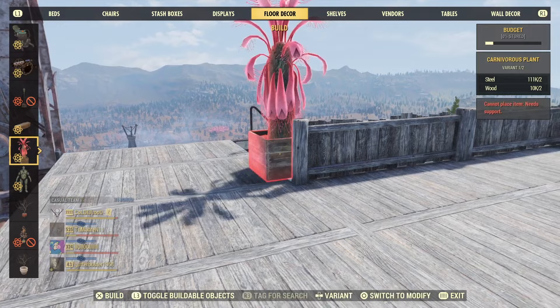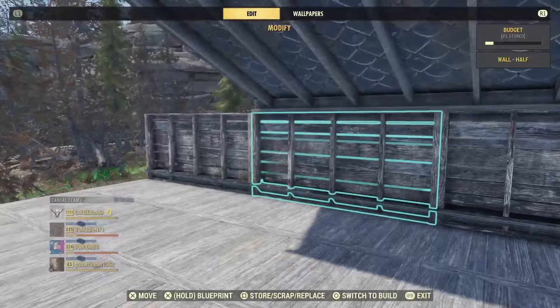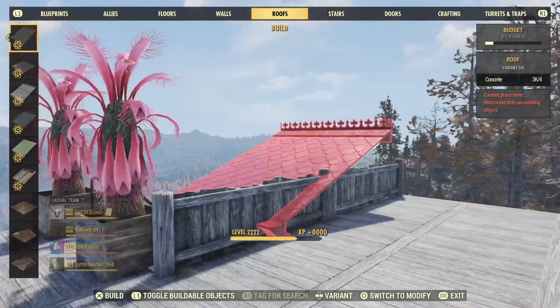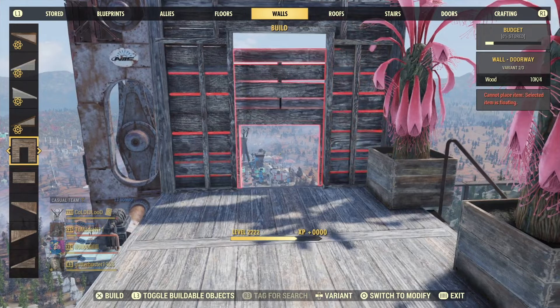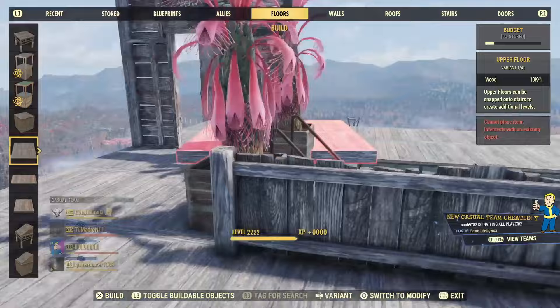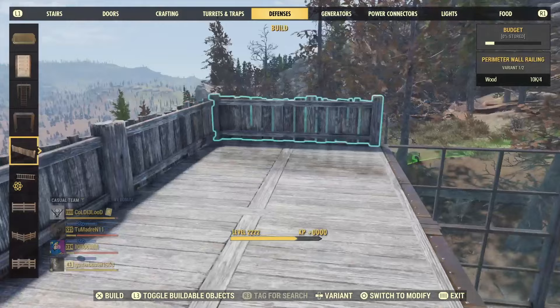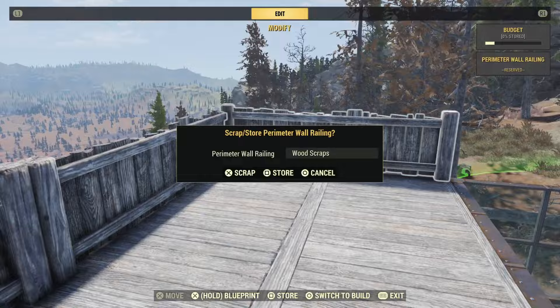I like to put plants at the top of the stairs — these ones are perfect for it so you can guide yourself down the stairs a little better. Little tricks like this you're going to pick up on your own. It really is just building the shell and then doing whatever you want with it — you have to make it your own. It always starts with a door too. If you're on a cliffside, be careful — you're definitely going to want to put some defenses or fences up there.